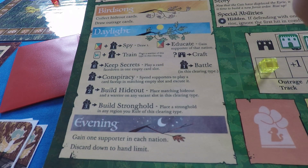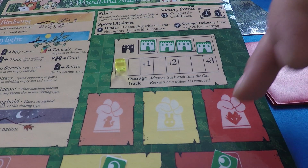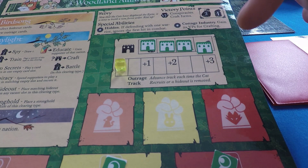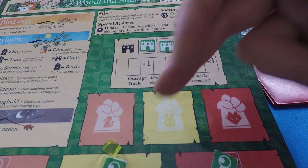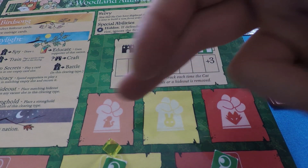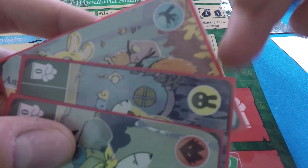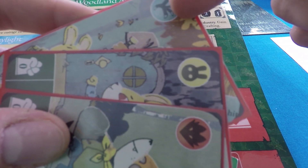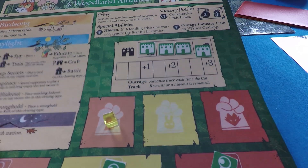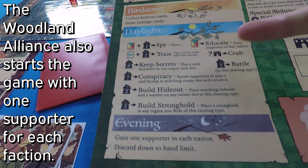Many of these actions cost supporters — the fist symbol indicates supporters. Supporters are extra resources for the Woodland Alliance, one for each of the three nations: mice, bunnies, and foxes. You start with no supporters, but you can discard cards from your hand to gain a supporter matching any suit — bird cards are wild and let you add one supporter of any faction. The educate action lets you discard a card to gain a supporter of that nation.